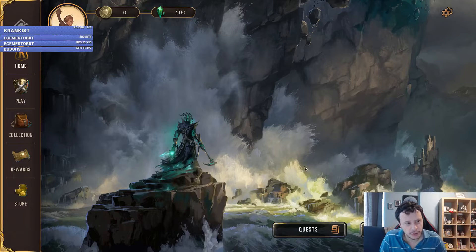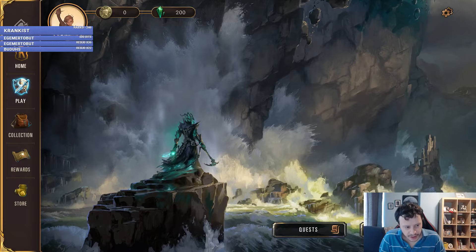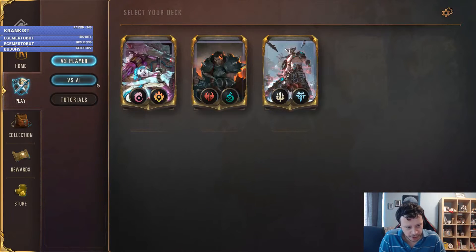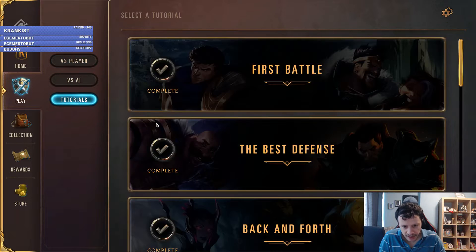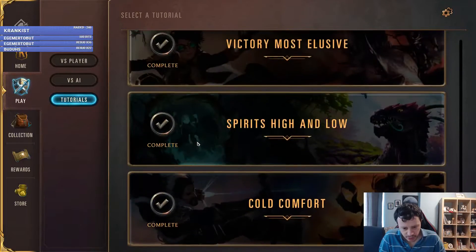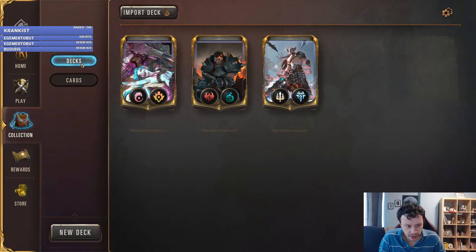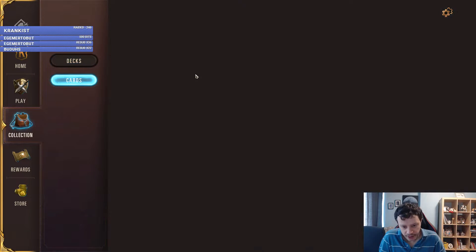So I want to give you a quick introduction to the game. This is the main menu. There's the home, there's play. As you can guess, you can play versus AI, versus a player, or you can play the tutorials here. There are quite a bit of tutorials to get used to it. So you can view your collection here — here are the decks, here are the cards.